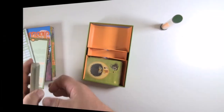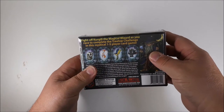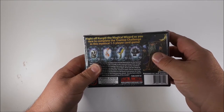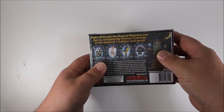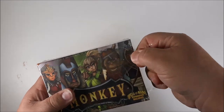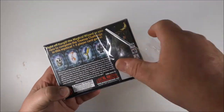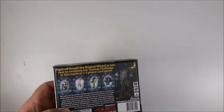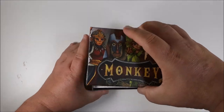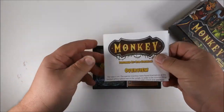Alright guys, next we have Monkey the Card Game. On the back it says: fight off Kurgle the Magic Wizard as you race to complete the treetop challenge in this mythical one-to-five player card game. This is from Gyrating Hamsters. Let's take a look — nice thick box, really like the artwork, really pretty.